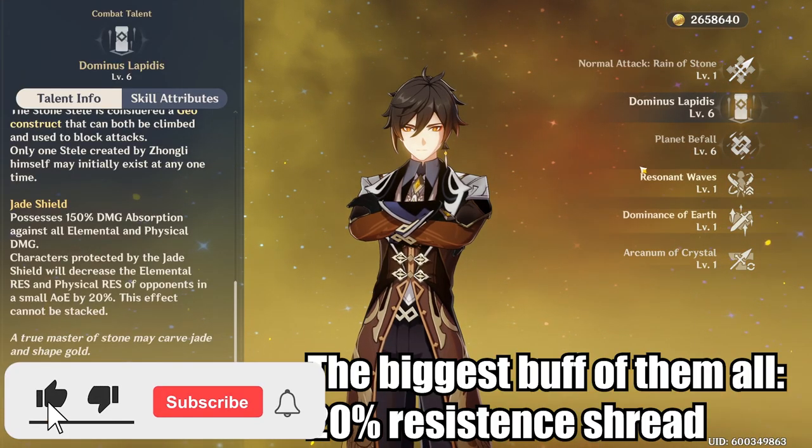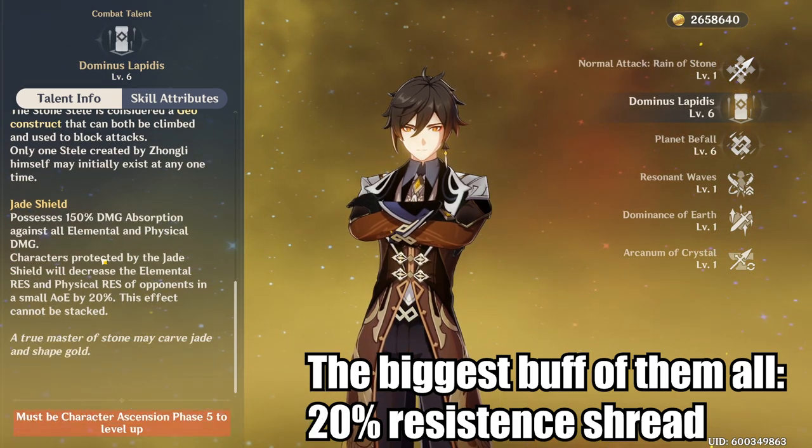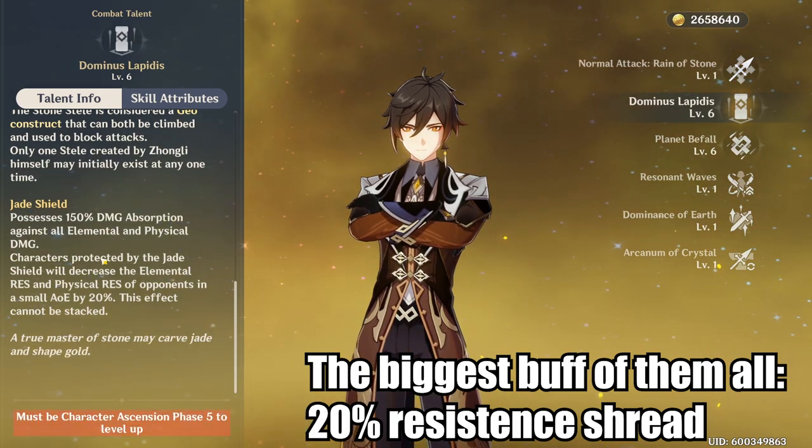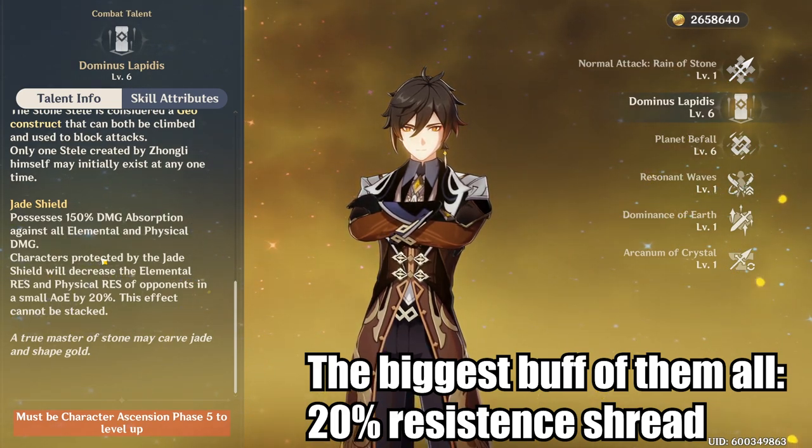We're going to start right away with the biggest change that I think affected Zhongli the most: his jade shield now also takes away 20% of the elemental resistance and physical resistance of the enemy.